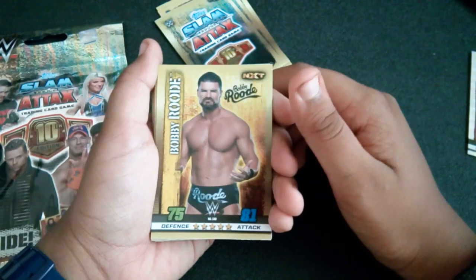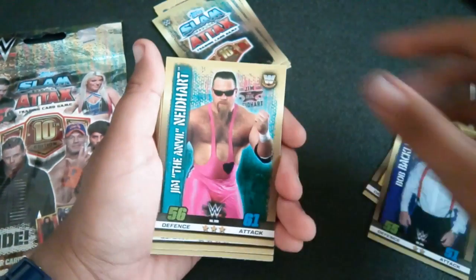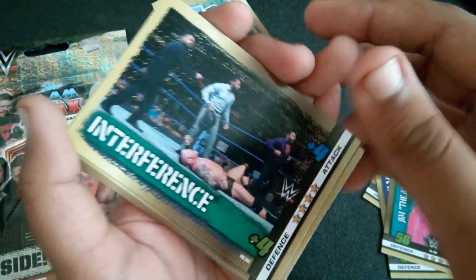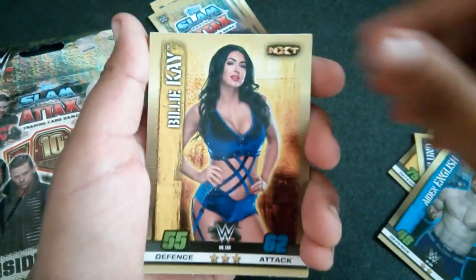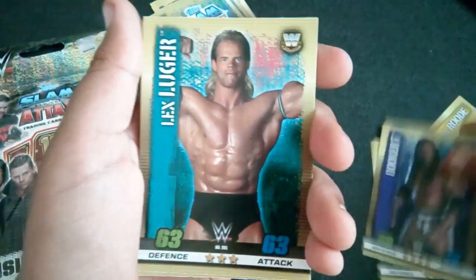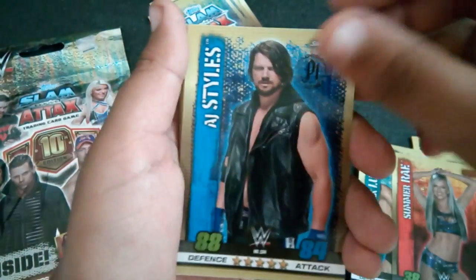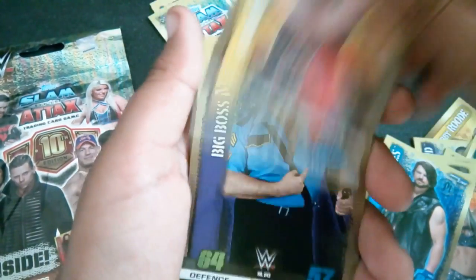Now we're going to separate the rares. For the base cards we have Bobby Roode — the new pick for SmackDown — Bob Backlund, Jimmy Hart, Natalya, and Bret Hart. We have an interference card featuring the Singh Brothers along with Jinder Mahal, I think they're defeating Randy Orton. We also have Aiden English and Billy Kay.